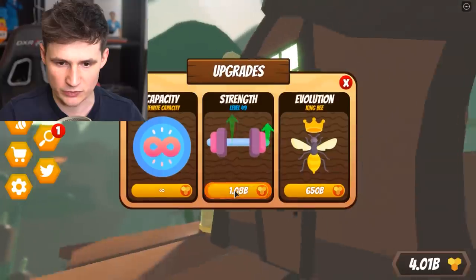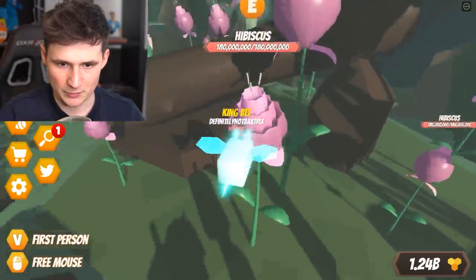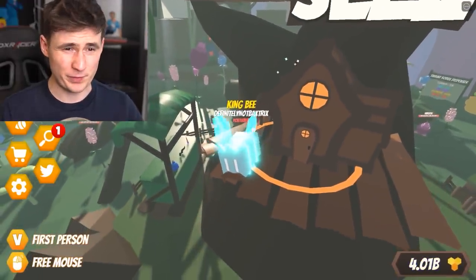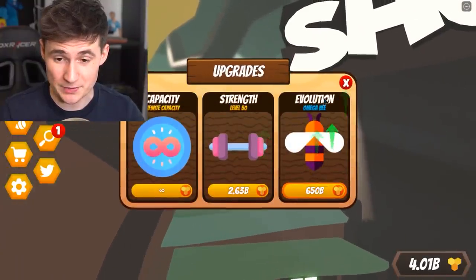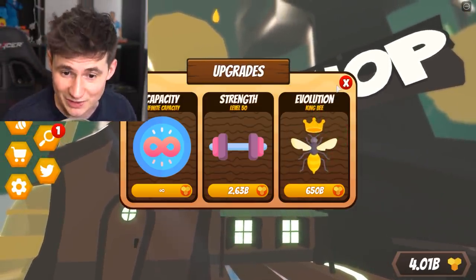I don't need you haters. Let's level this baby up — 50 strength. Where's the hibiscus? I'm gonna kill the smallest one just to feel irrelevant. That's the second one. I've earned a bunch of money, but it's only like four billion. You know how much we need? We need a lot more than four billion to get the omega bee — we need 650 billion, and that's not the last evolution. There are actually a lot more evolutions to come.